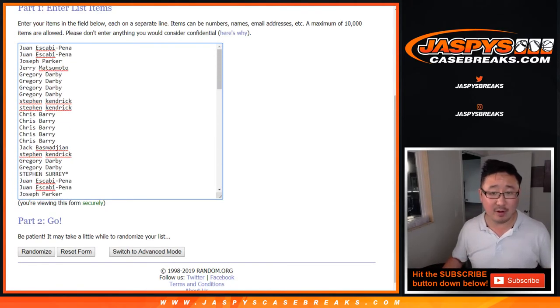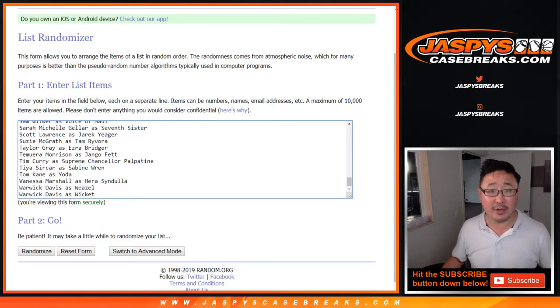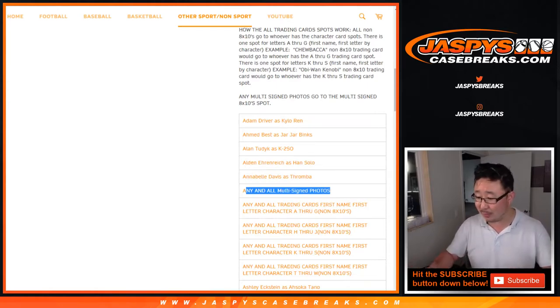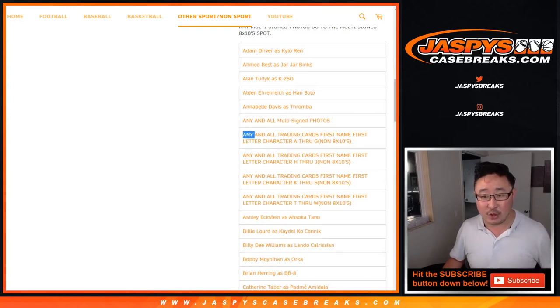May the force be with you on this one, ladies and gentlemen. And here are all the characters right here. A couple things I want to point out on this list. First of all, there is an any and all multi-signed photo. So any double, triple, quadruple autograph will go to just that spot right there. Pretty valuable spot. There's one 8x10 plus a trading card inside.